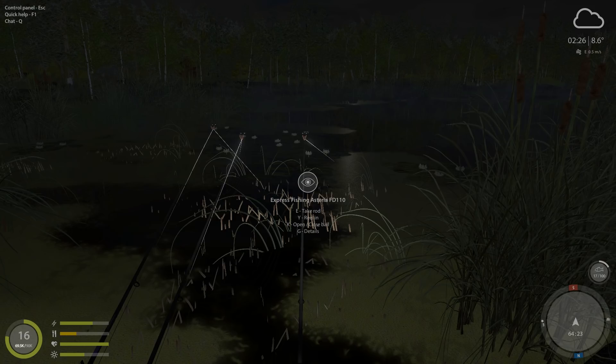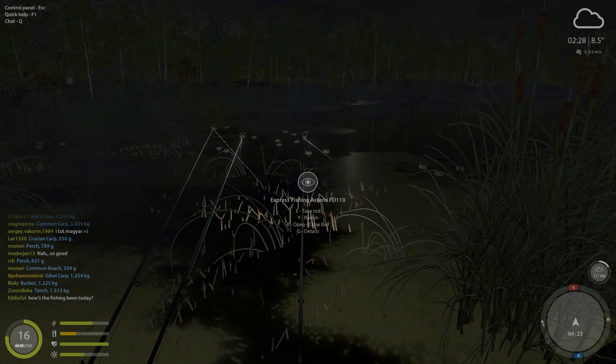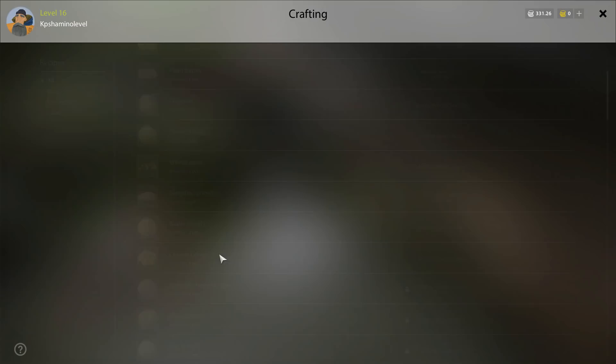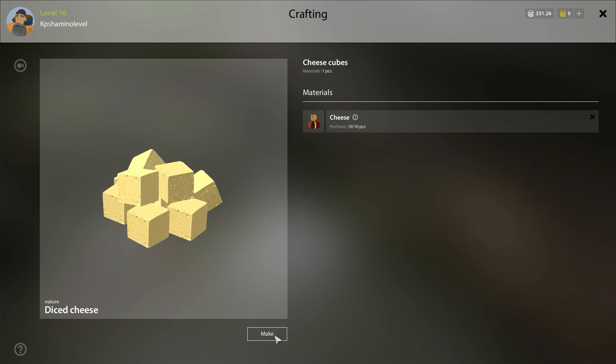At Kyoro, go to the cafe and then to the other side — turn left and you can buy cheese there. Once you have the cheese, go into crafting and select cheese cubes. Put the cheese in, click to craft, and you'll get 20 pieces of cheese cubes.